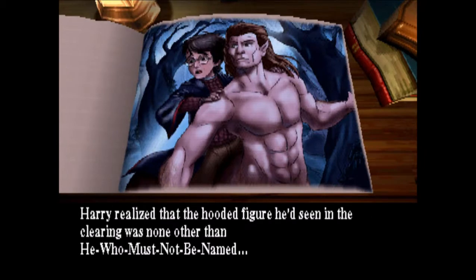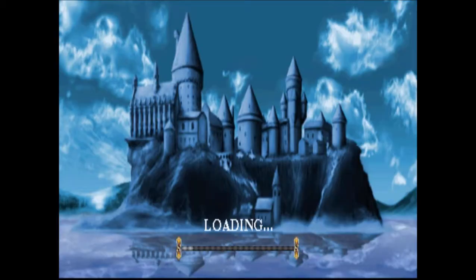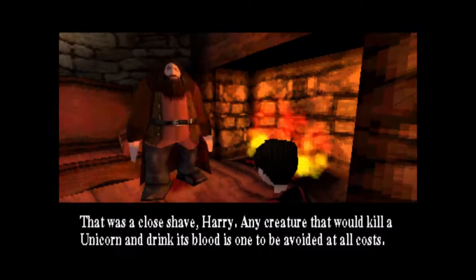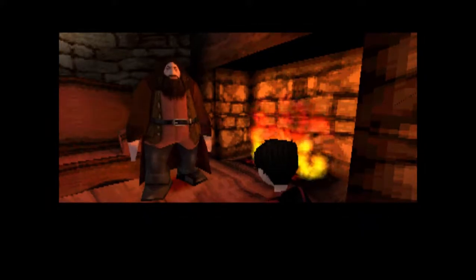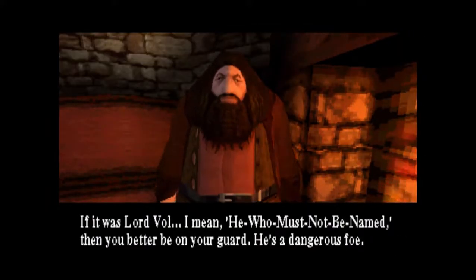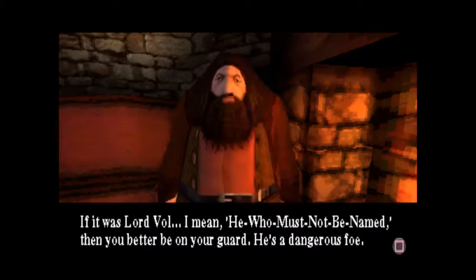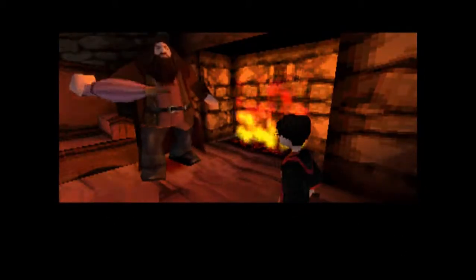Harry realized that the hooded figure he'd seen in the clearing was none other than he who must not be named — Lord Voldemort. You must not be named and you name him anyway. That freaking narrator is evil! That was a close shave, Harry. Any creature that would kill a unicorn and drink of blood is one to be avoided at all costs. If it was Lord Voldemort — I mean, he who must not be named — then you better be on your guard. He's a dangerous foe. I've got a present for you, Harry. I made it myself. An umbrella?